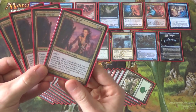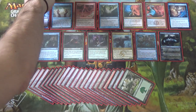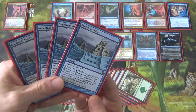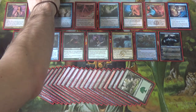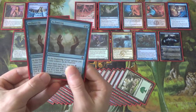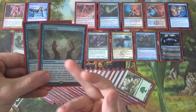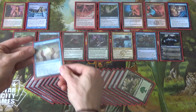Bloodbraid Elf is of course going to be a four-of, and it's going to let us cascade into everything in this deck that isn't named Jace the Mind Sculptor. When Ancestral Vision was unbanned in Modern, one of the reasons stated was that Bloodbraid Elf wasn't in the format. Well, now we have Bloodbraid Elf, so why not run Ancestral Vision? We can cascade into it and just draw three cards. In the event that we don't cascade into it, we can either suspend it and draw in four turns, or this deck is running two copies of As Foretold, which lets us at the beginning of our upkeep put a time counter, and then once each turn — my turn or my opponent's turn — pay zero rather than the mana cost. So Ancestral Vision, even on the first turn we play As Foretold, we can draw three cards.